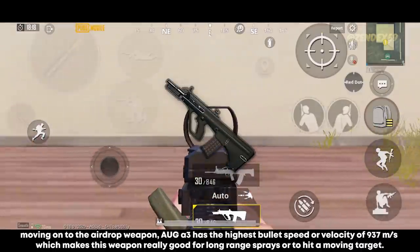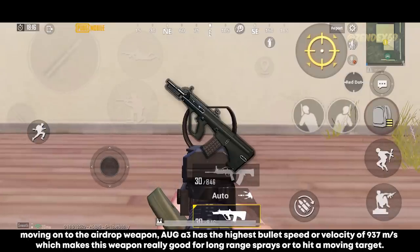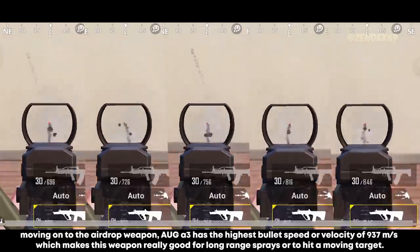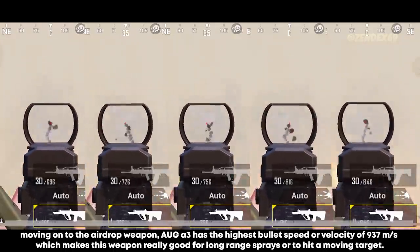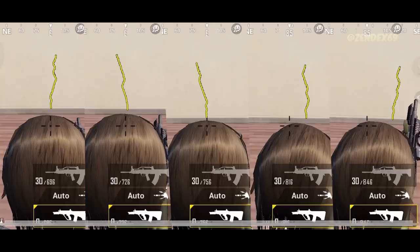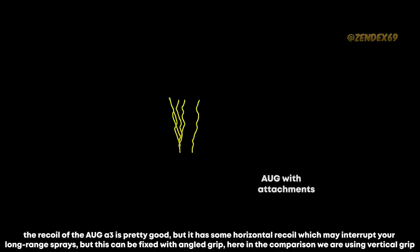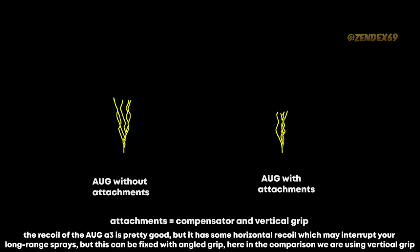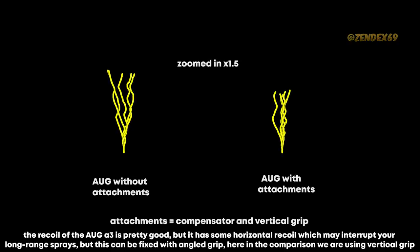Moving on to the airdrop weapon — the AUG A3 has the highest bullet speed or velocity of 937 meters per second, which makes this weapon really good for long range sprays or to hit a moving target. The recoil of the AUG A3 is pretty good, but it has some horizontal recoil which may interrupt your long range sprays. This can be fixed with angled grip; here in the comparison we are using vertical grip.